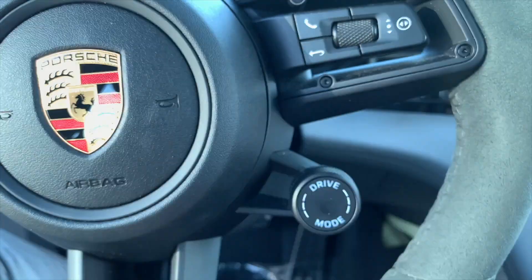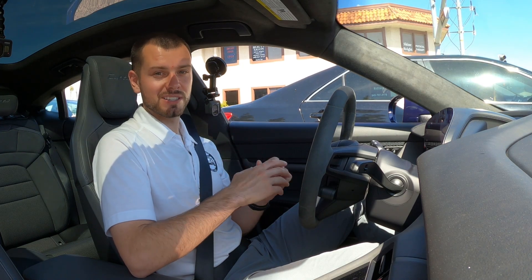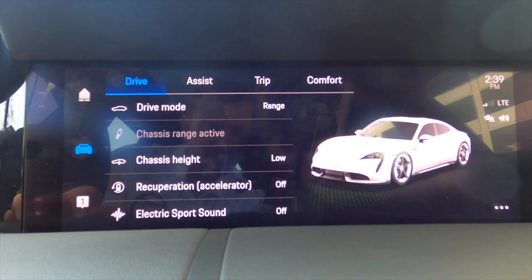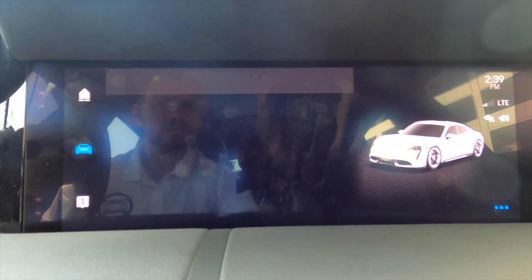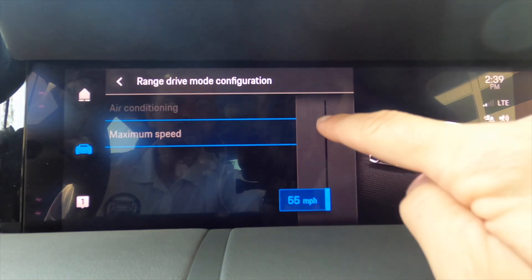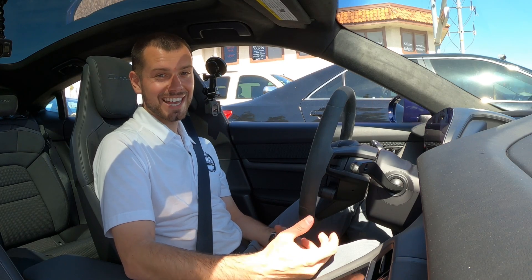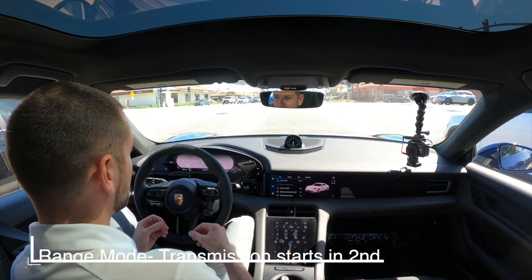Now let's talk about range mode. The main time I would use range mode is if I was going on a long road trip and I need to maximize my range, because this is going to change a lot of the driving dynamics. First, you're actually going to be able to limit the speed of your Taycan — either 55 or 86 miles per hour max — and you can change that through the PCM in the vehicle settings. The transmission will preferably start off in second gear for maximum efficiency, since we're not using as much power and don't need to shift through the two gears.